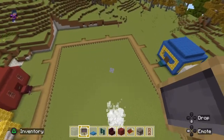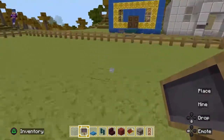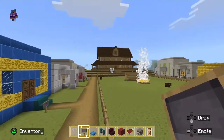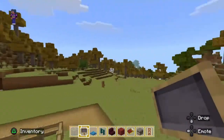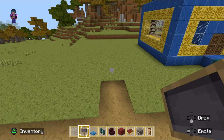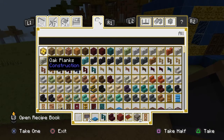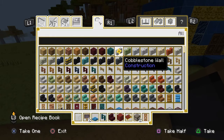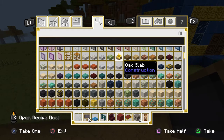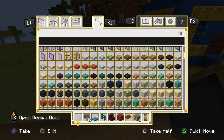Welcome back to Minecraft Mythology World! Today we are going to be building the Demeter cabin — cabin four — and she is the goddess of agriculture, so this one's going to be interesting. I already have the glass for the ceiling.